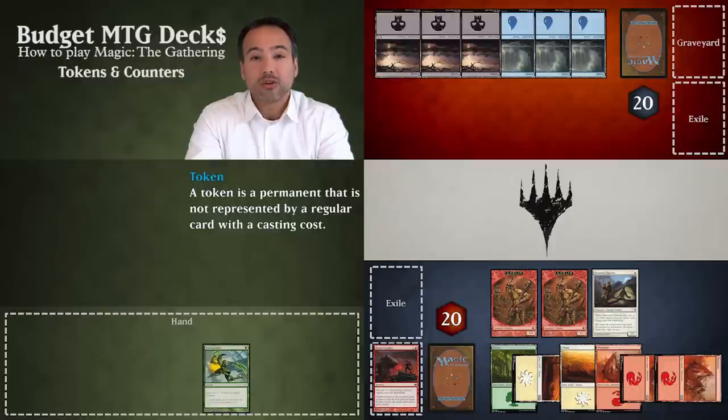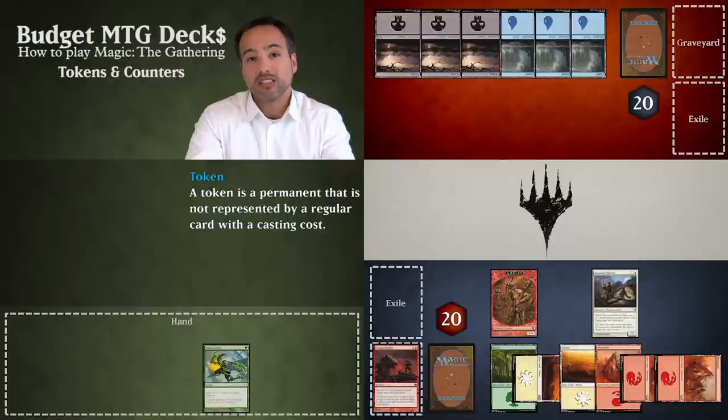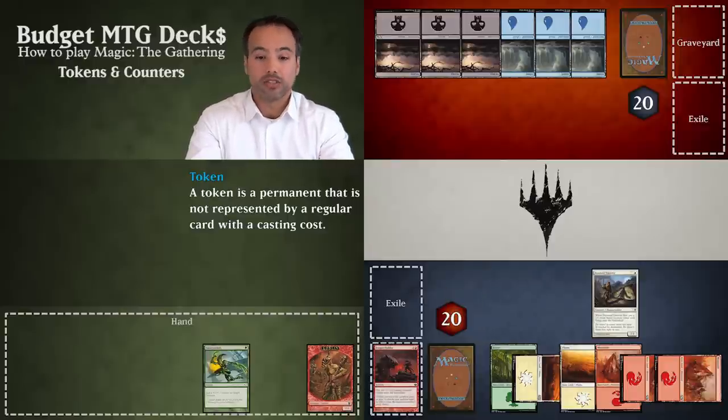Creature tokens are actually exactly the same as other creatures on the battlefield. The only difference is that when a token leaves the battlefield, it ceases to exist — so if it goes into the graveyard, it disappears. If it gets returned to your hand, it also disappears.